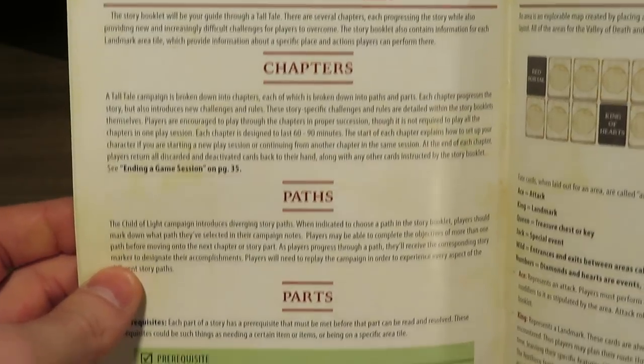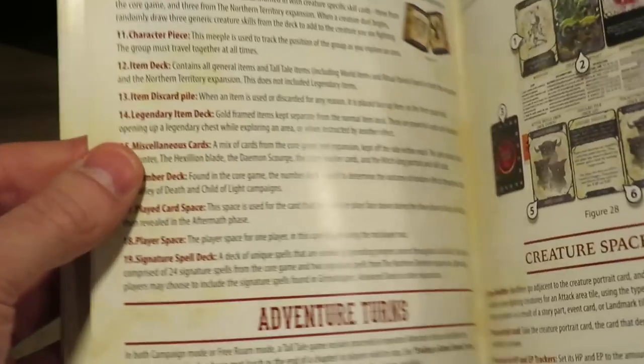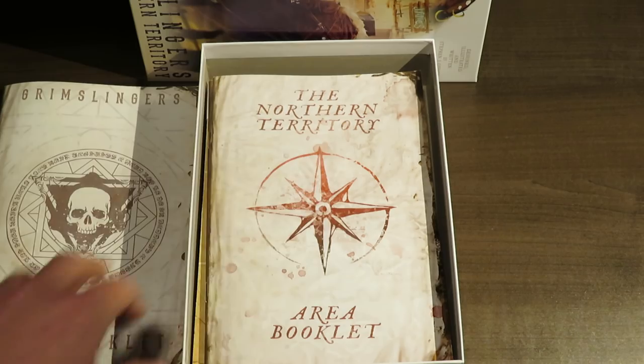There's a story booklet for chapters, paths, parts, and how it's all broken down. An area booklet as well — this is going to be really cool. Tall tale game space — so this is how the game's laid out, which is awesome. The rulebook runs about 38 pages, so I'm going to be diving into that. Looks pretty cool.